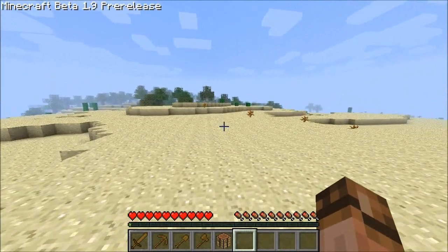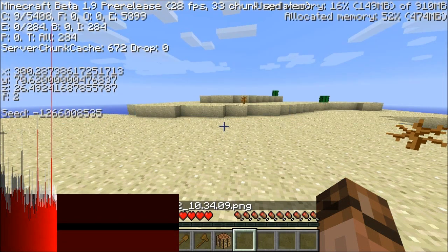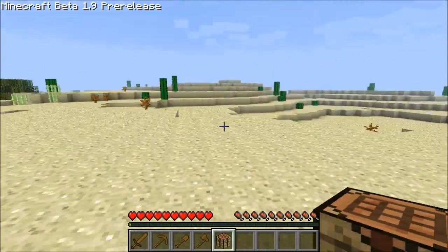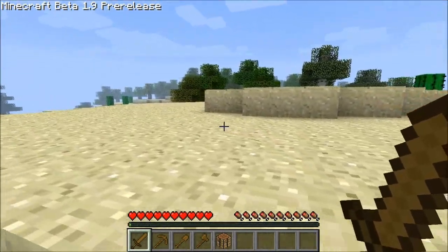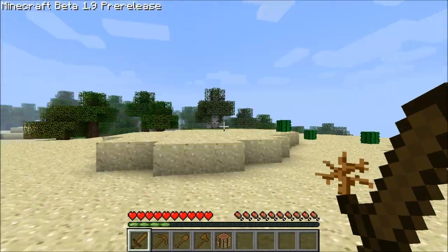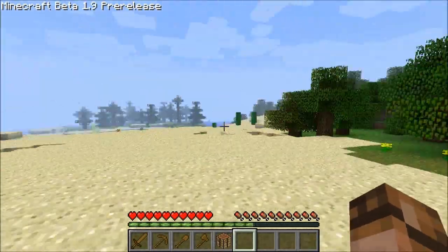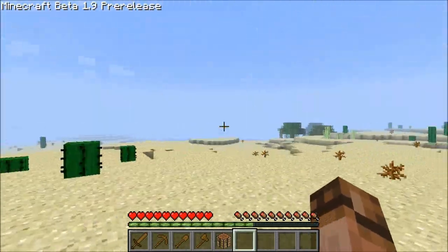That still hides the HUD. Debug plus F still does the frame rate thing. Is this something with the FOV? Oh cool, blocking. I forgot to point that out in the 1.8 video. It's definitely not an F4 toggle because it's doing it no matter what. Your first-person model kind of sways back and forth depending on which direction you're looking. F6 and F7 don't seem to do anything except make the turning a little jerky.